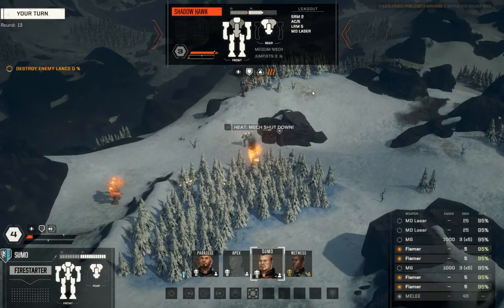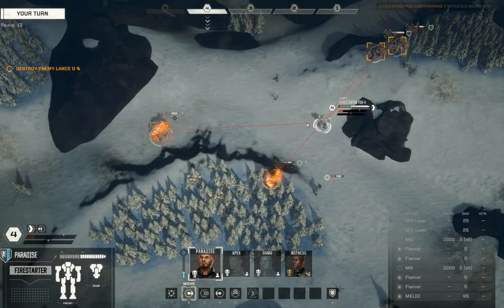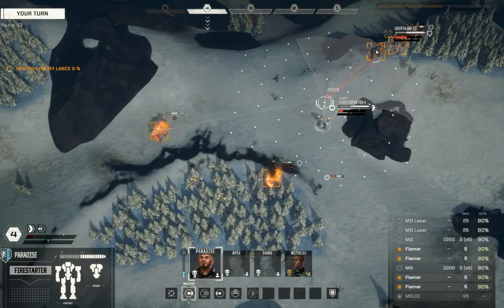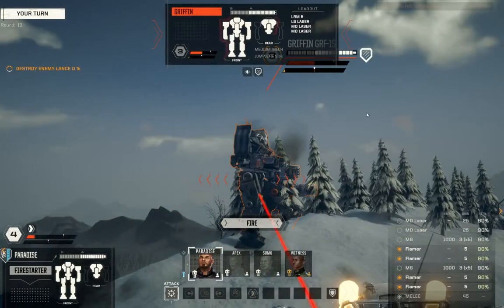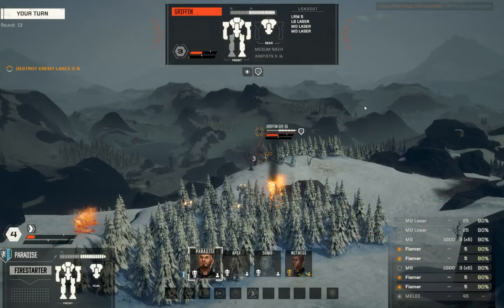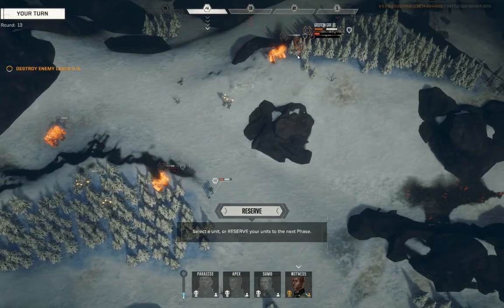Paradise — we're going to ignore the Victor just for the moment. I need you to be evasive. Let's see which guy is which. That guy is the guy that's intact. Target him. Flamer him. Shut him down. Cool. I would not be surprised if this Griffon just kind of rolls back and starts flinging indirect missiles. Alright — Witness, where we at.